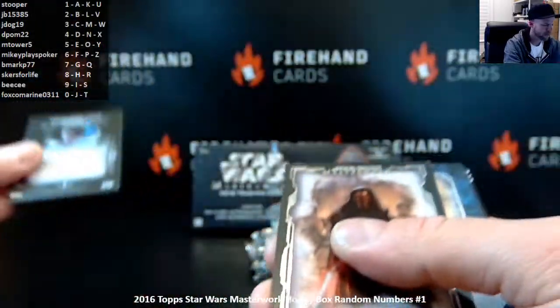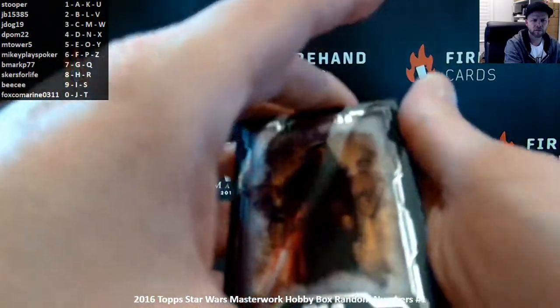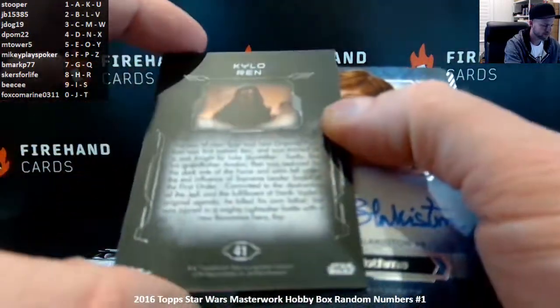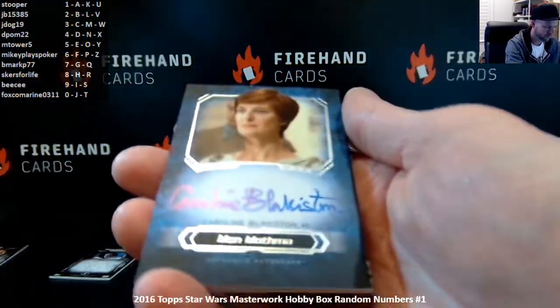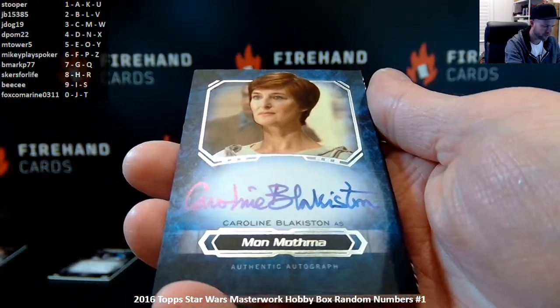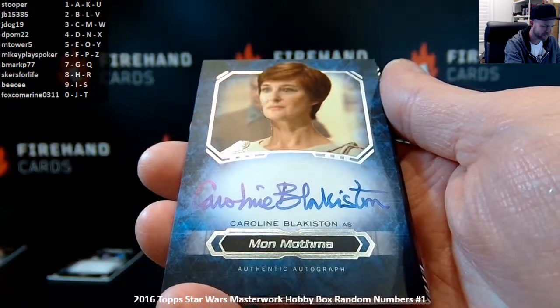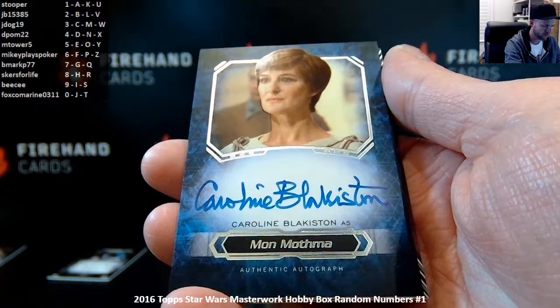Princess Leia, card 3, goes to JDog19. Kylo Ren, card 41, goes to Stupor. First autograph is Mon Mothma — Caroline Blankiston as Mon Mothma.